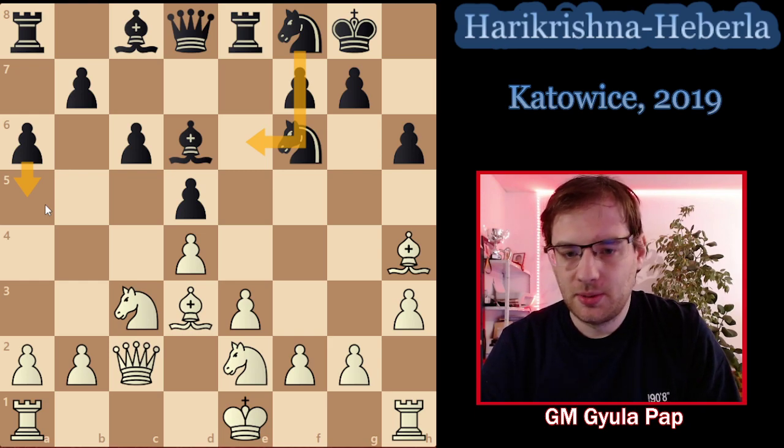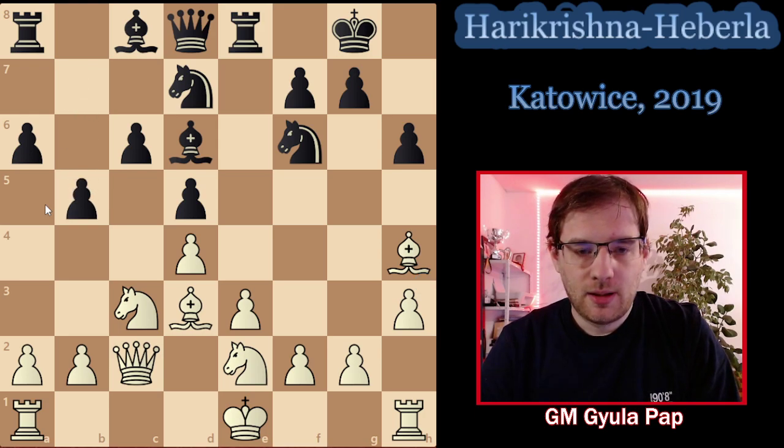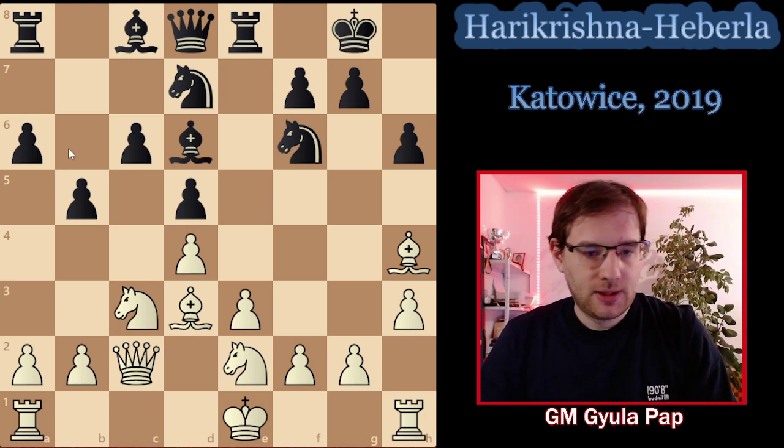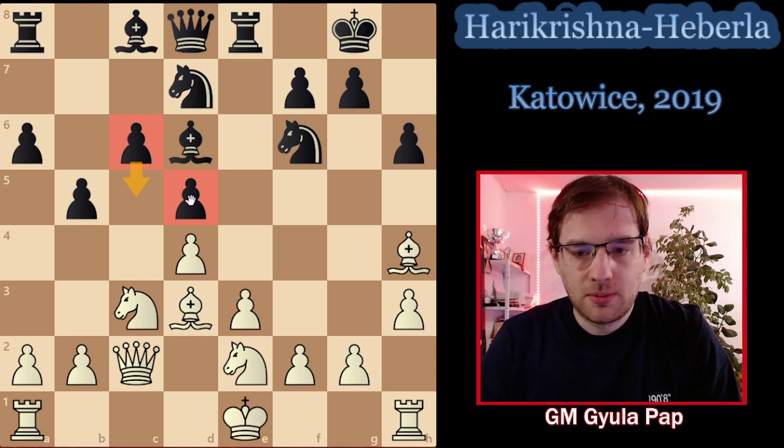We can say black achieved something: we played h3, and h3 doesn't work as well with f3-e4, even though that will still be our idea. Instead of the normal Nf8 plan, b5 was played. I don't like this move because c6 will no longer be strong: once the pawn goes forward, we always take and play against the isolated pawn on d5. Also, since black played b5, we are pretty much never playing f3 — normally black should play b5 as a reaction to f3, not preemptively.